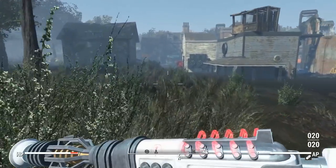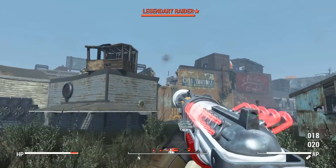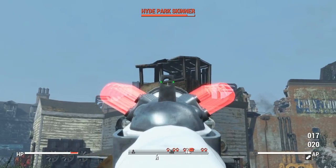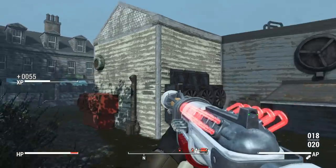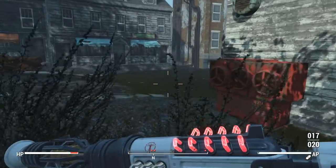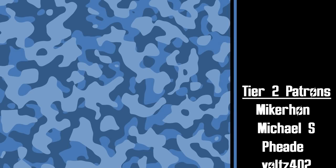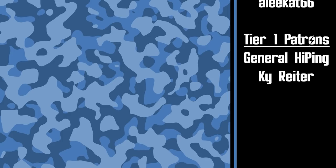If you want to grab this thing for yourself, there's a link down in the description to both the PC and the Xbox version. One quick correction: when I said you find this thing on the Brotherhood and Institute vendors, it's actually Brotherhood and Good Neighbor — same stuff applies, it's going to take you a while to get this thing. As always, if you enjoy the mod don't forget to endorse it and show the mod author some appreciation for all their hard work. If you enjoyed this video, drop a rating, subscribe if you haven't already, and don't forget to drop a comment for future episodes of Mod Throwback. I'd also like to give a shoutout to all of our patrons — your donations are greatly appreciated and really help to support the channel.